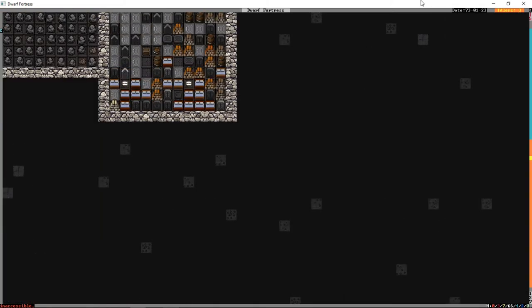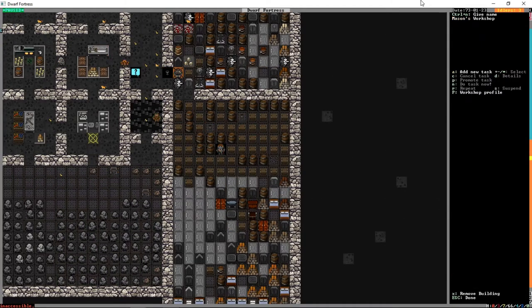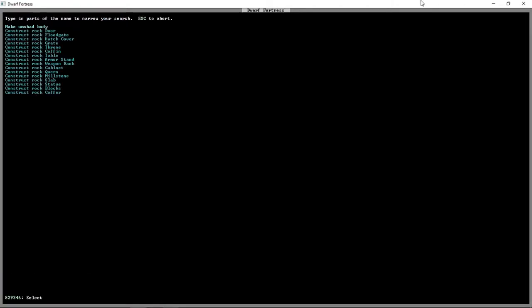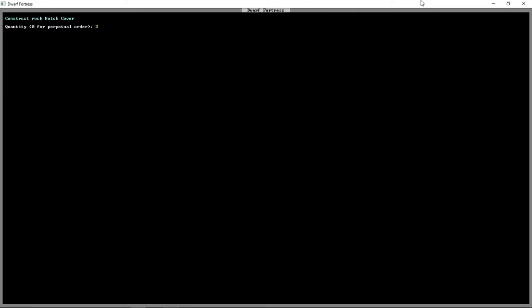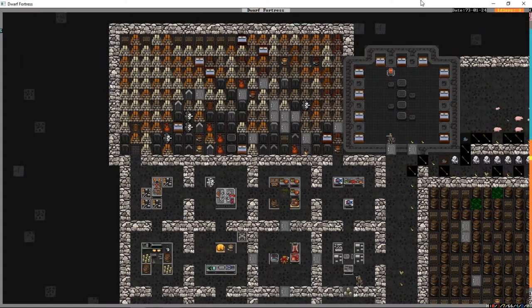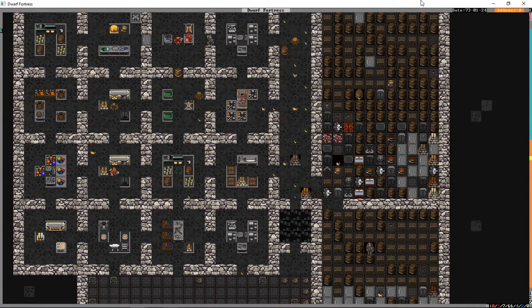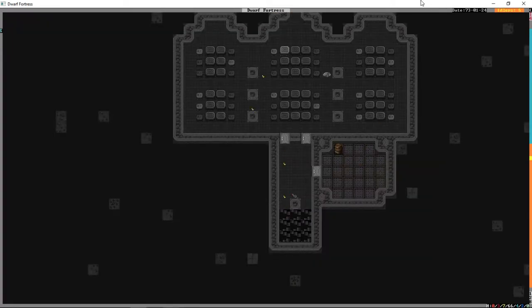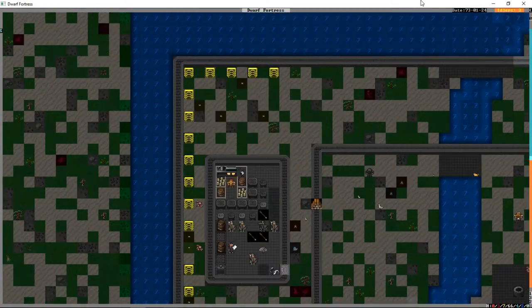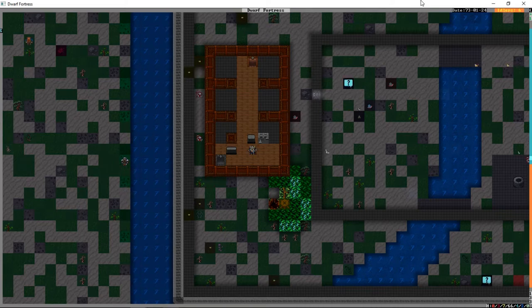I should probably get hatch covers - about 10 or so - something I have been putting off for a while. Mason's workshop - profile - new orders - hatch cover, give me 25. I don't know why I'm unreasonably attached to the number 25 in Dwarf Fortress, but I am. It looks like people have abandoned the dining hall in favor of the tavern - I can't say I blame them. There is a bar in there and of course it's where Afo lives.